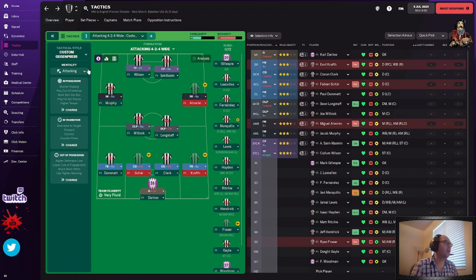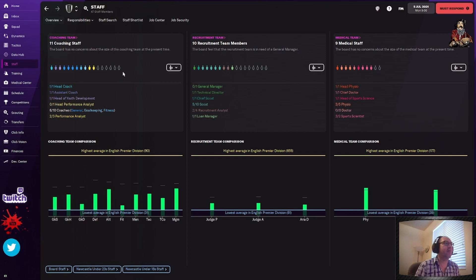So this is our setup — I went through all the tactics. What am I going to do next? I'm going to do the fun part of going to the staff. Looking here, all of these empty bodies are all the staff we're missing. We've got six out of 10 coaches, missing a head performance analyst and one performance analyst. Here's the recruitment team — we've only got five out of 10 scouts. We're missing the general manager and two out of four recruitment analysts.